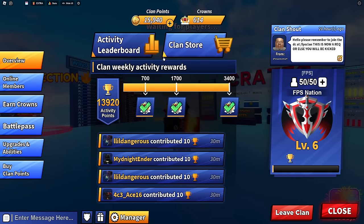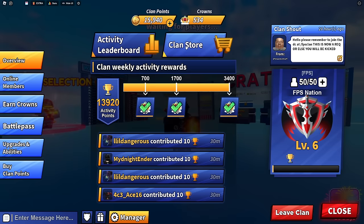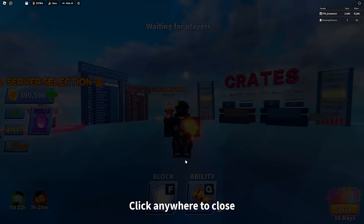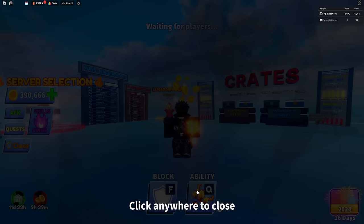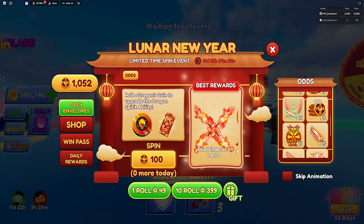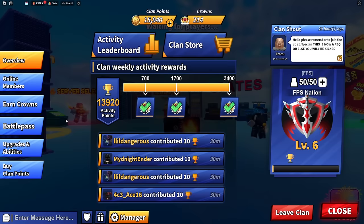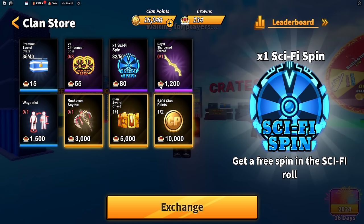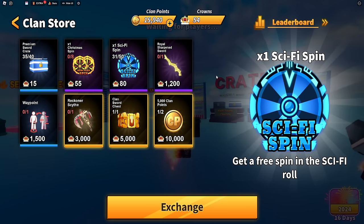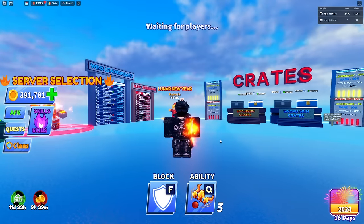For some reason we're only getting coins right now - my luck is so bad on this account. His luck today has been insane though, I'll show you guys why. You can just constantly keep spinning and spending crowns. Hopefully he's okay with me spending all his crowns - I'm pretty sure I did tell him I wanted to spend some. As you can see I'm only getting coins but we did get a few items at the start.